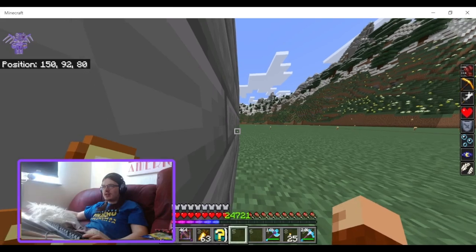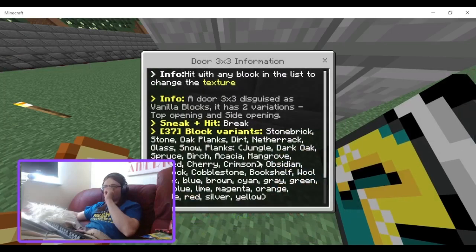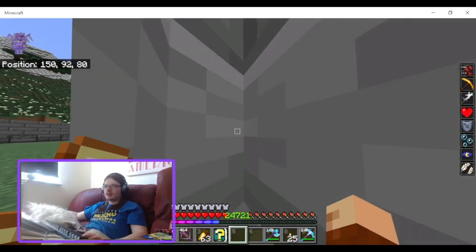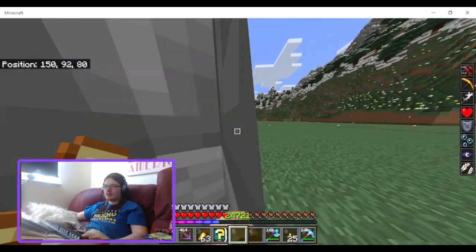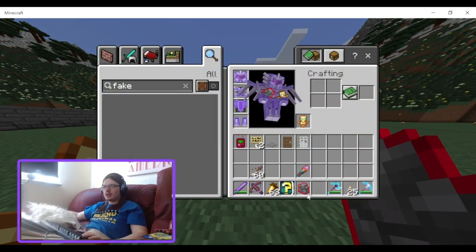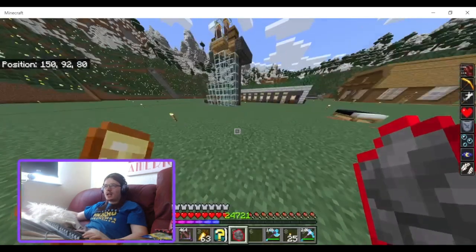It said there was another way it opens, but I don't know how to change it to that other direction. It says two variations: top opening and side opening. How do I change it from side opening to top opening? It doesn't say, and I can't figure it out.